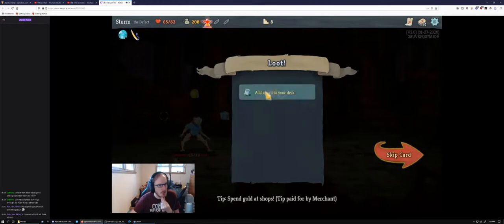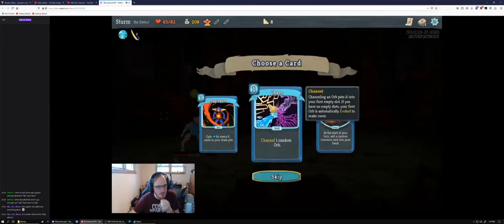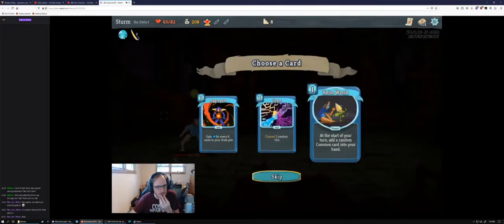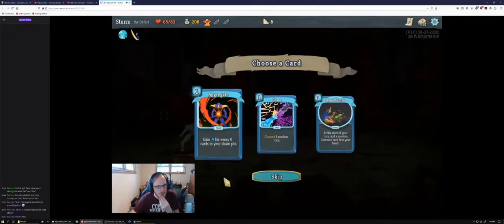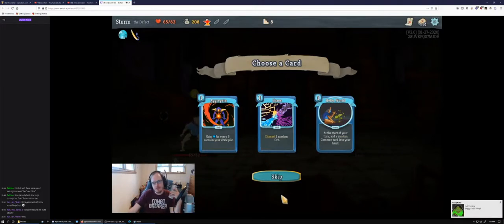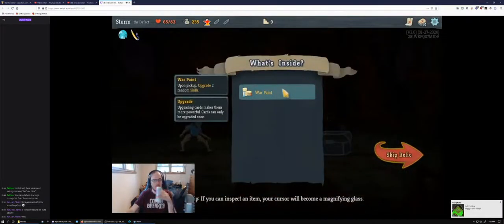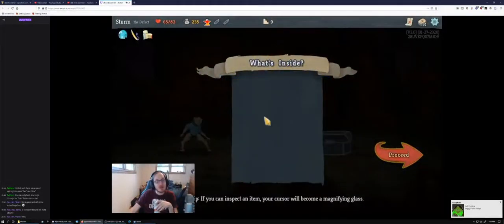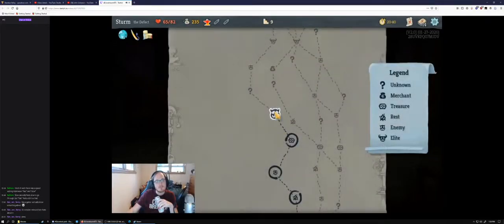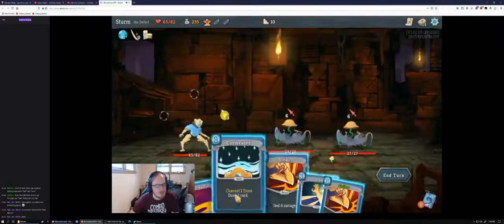I love this Blessing of the Forge potion. We're not getting great card rewards here. I like Chaos — it can be good sometimes, but we still have an elite ahead of us that's a 50-50 shot at being Gremlin Nob, and Chaos is terrible there. Hello World is okay but not fantastic — two random skills. Hopefully we hit Overcharge and Zap. We'll hit Dual Cast at least. Cool Headed for sure to start with, and Ball Lightning.